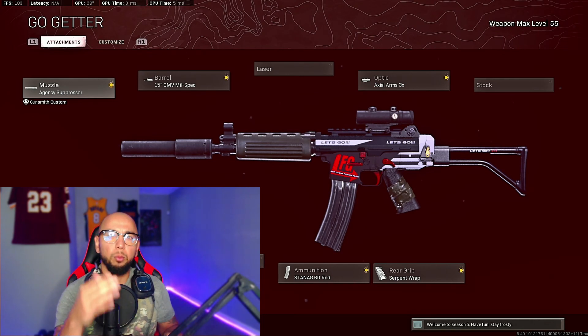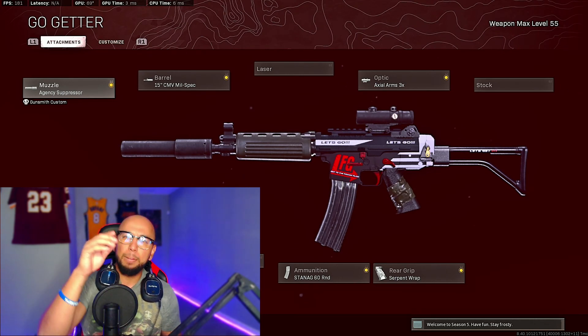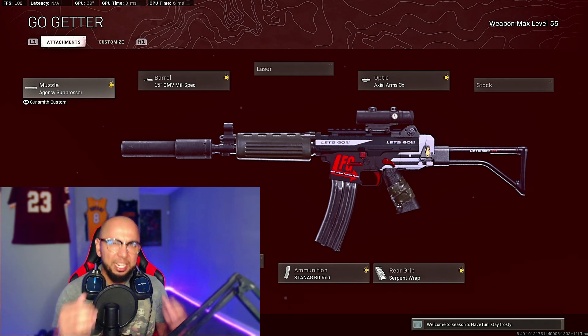You're going to have faster ADS that's going to help you win those gunfights in Rebirth Island, because you already know those gunfights are real quick and real fast — you're going to need that aim down sight to win those gunfights. This is what's going to make the difference for you guys to win those gunfights in Warzone. Make sure you guys put these attachments on and take over.